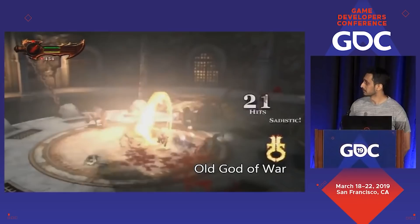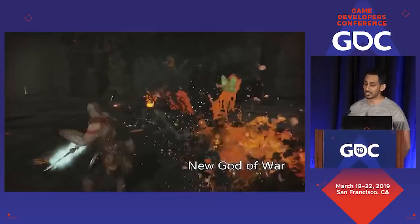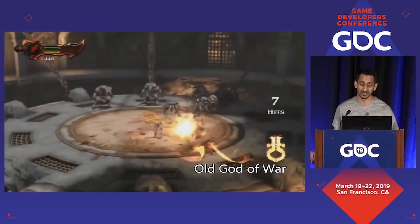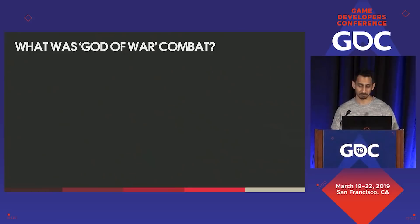For those unfamiliar with past and present God of War, here's a small video to give context to the evolution and combat that took place. God of War is a third-person action-adventure game series where you play as the Spartan demigod Kratos and use your legendary weaponry to overcome obstacles in a visceral delight. Clearly, the two games shown look very different, but the gameplay design underneath both of them shares common DNA. To talk about combat evolution, we first need to look at the past. What was the traditional core of God of War's combat? For over a decade, the series' combat has focused on a few central pillars.